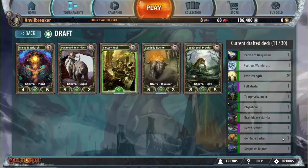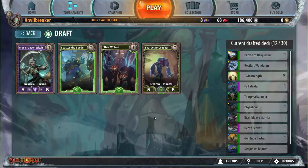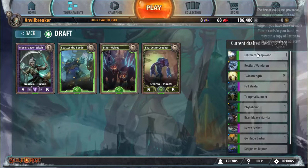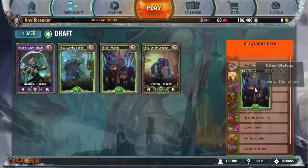It's either Grove Matriarch or Victory Rush. I need good creatures, so I'm gonna take the Grove Matriarch. Victory Rush is a fine card, but I already have two Twin Strengths. Etherwolves, easily — I need a good early game and it helps with the patrons. And if I get some Spring Driads, having Patron, Etherwolves, and a Spring Driad would be really good.